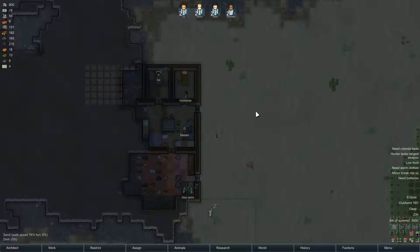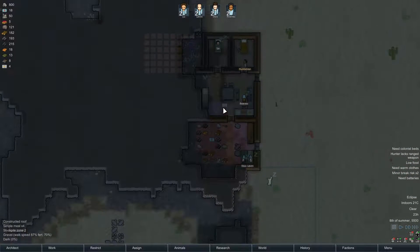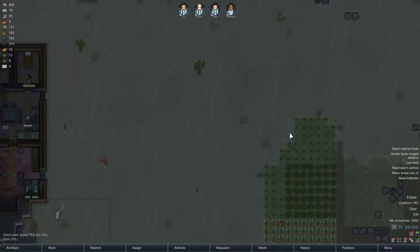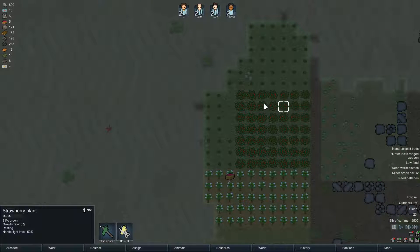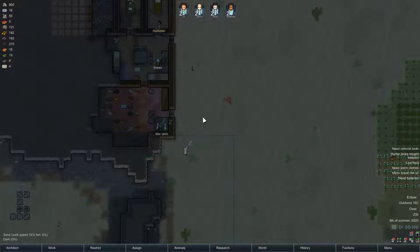Greetings and welcome back to RimWorld. We have a little bit of a food situation at the moment. We got four meals, a few berries, and we're still waiting for these berries to be grown. The problem is we have an eclipse, so they're not growing for the moment. Hopefully this doesn't last for too long because we're gonna need food, obviously.